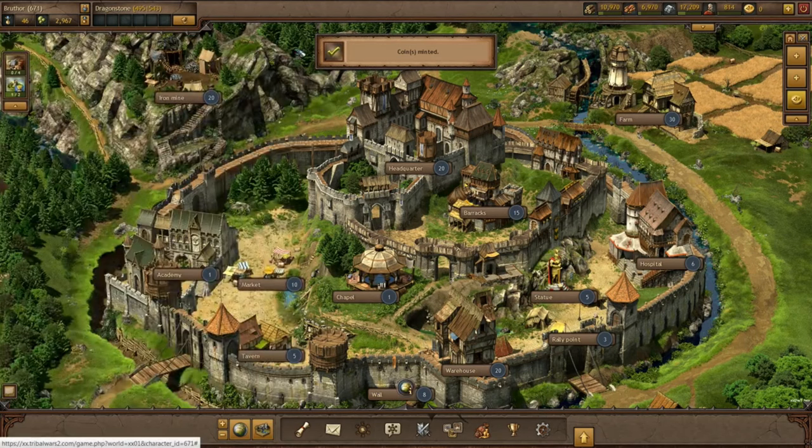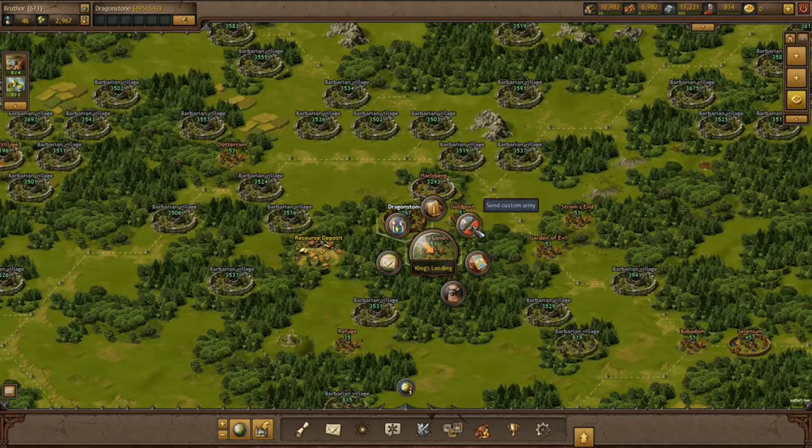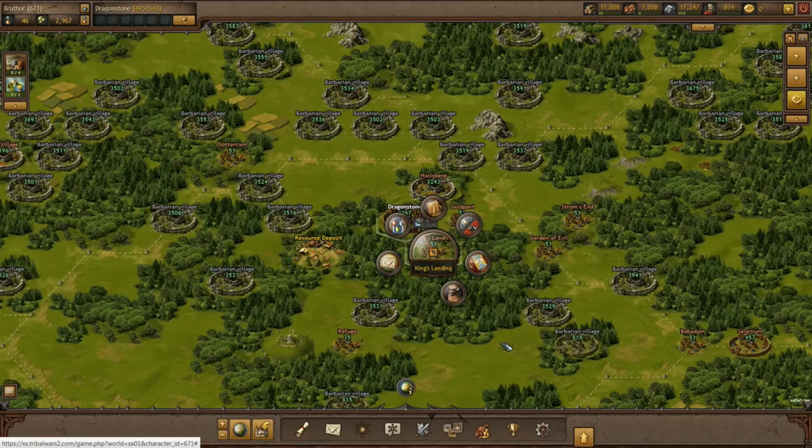Make sure to send enough troops with your nobleman so you can defeat all defending troops. If you fail to do that, your nobleman might not return from his mission. Don't send more than one nobleman per attack, as it doesn't increase the loyalty drop. As soon as you feel confident with your army size, send the attack including your nobleman.